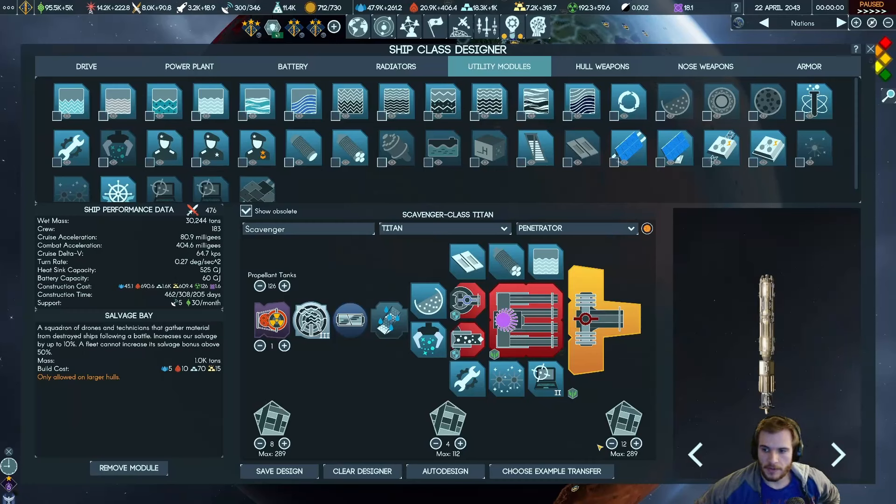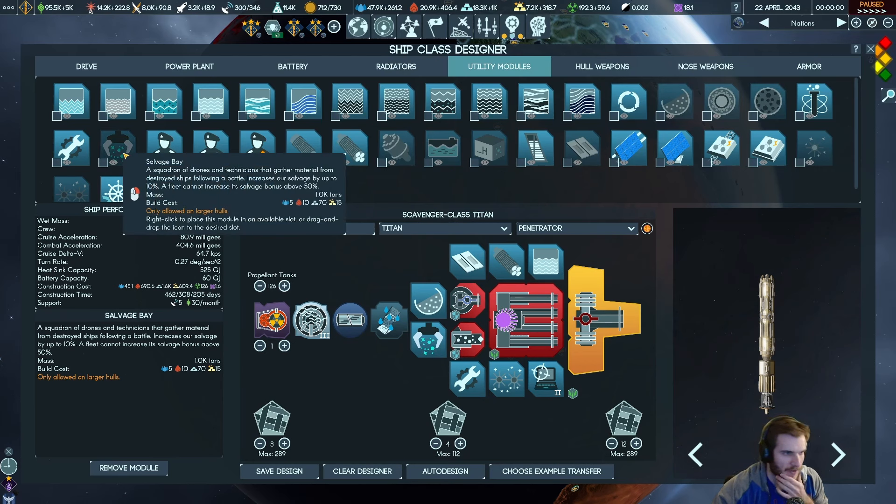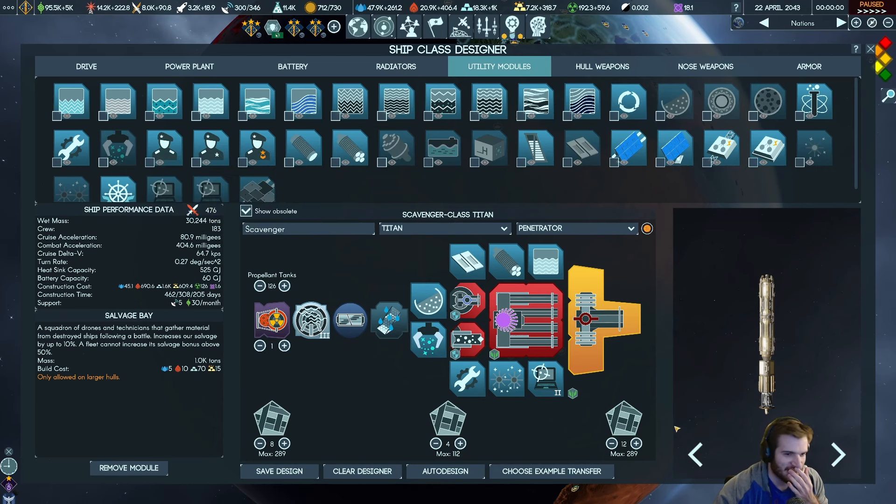What's up everybody, hello and welcome back to Terra Invicta. We are building what will be our warship that we're going to use to go and get ourselves some exotic materials. This is going to be the Scavenger Titan Class Ship. I call it Scavenger because we have this Salvage Bay here, which should increase our post-battle loot by 50% once we have five of these in the fleet.